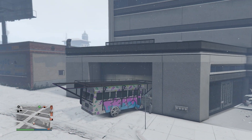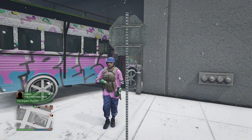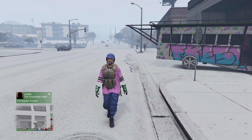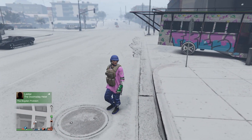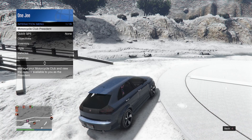You'll be back in the lobby with no weapons. If you try to open the weapon wheel and it's glitched, that means you are good to go. Now make your way to your facility.